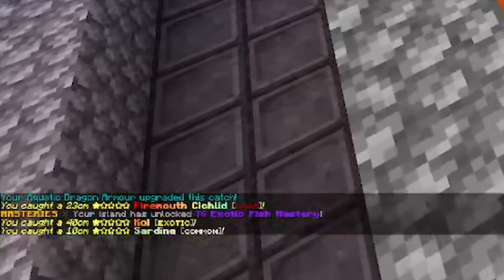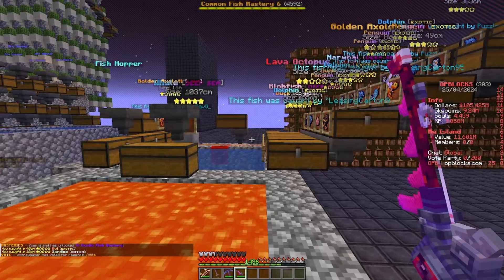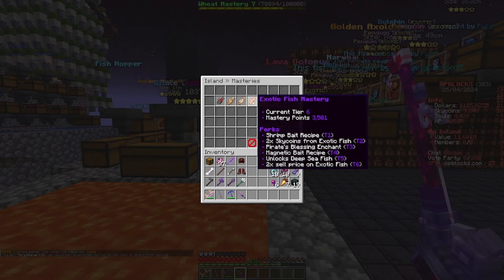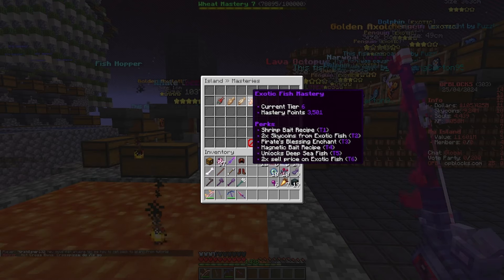And to celebrate, in the chat there — Tier 6 Exotic Fish Mastery. And what that means, if you are unsure: slash masteries, fishing masteries, exotic, tier 6 — two times the sell price on exotic fish.